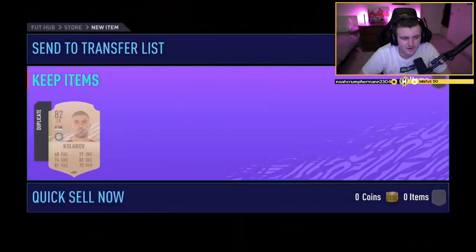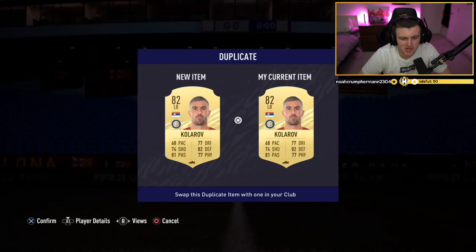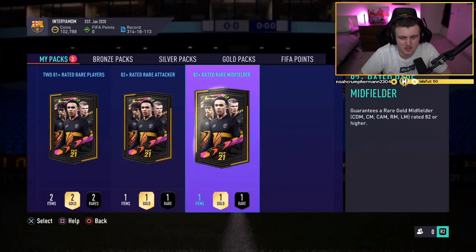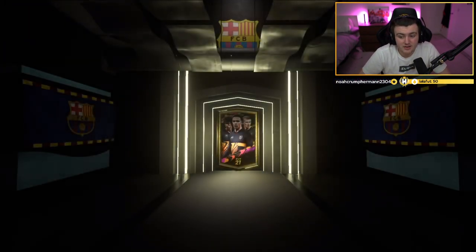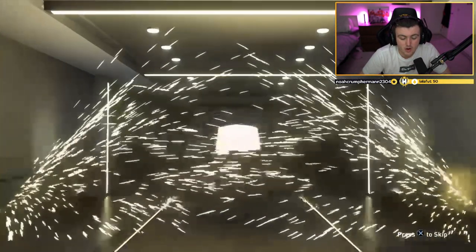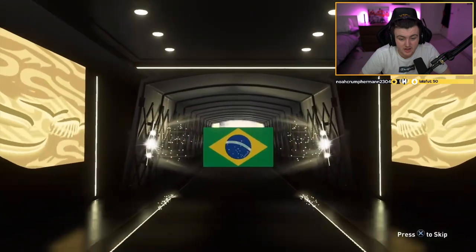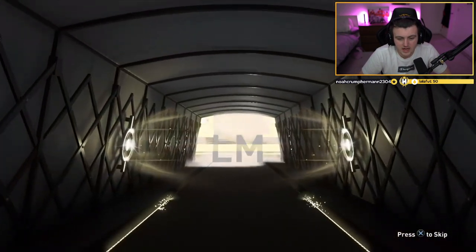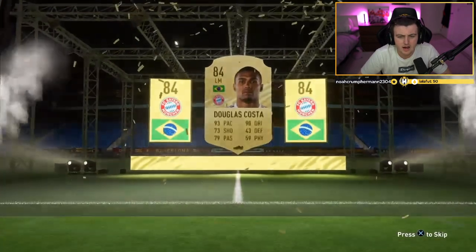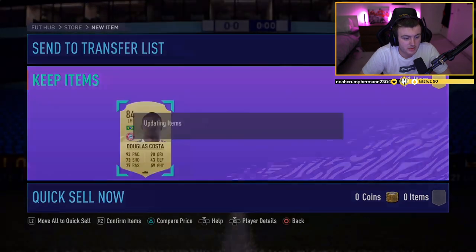Defender/goalkeeper pack first — non-board. Not a great start. I feel like EA should make it very clear that it says defender/goalkeeper, because I guarantee a lot of people don't see that and think they can only get a goalkeeper out of it. I think it's just defenders, but you can get goalies — and there's a couple of 90 and 91-rated goalies, so if you get one of those, it's actually really good value. We've got a Brazilian — Douglas Costa! 84-rated. He gets some nice links on left mid to a few Bundesliga players. Not too bad from the midfielder one.